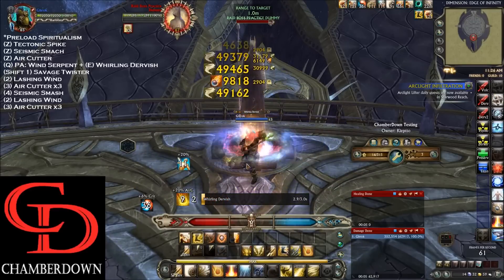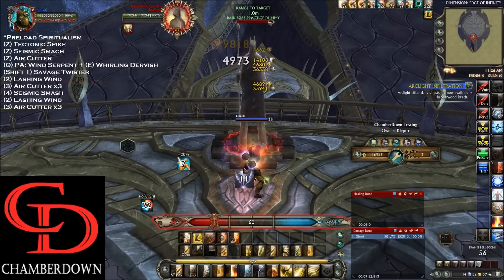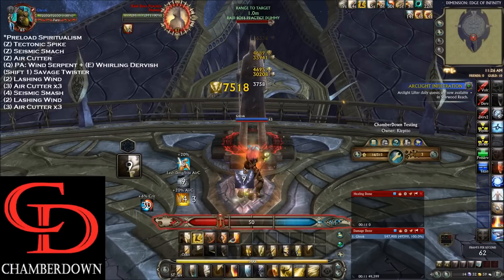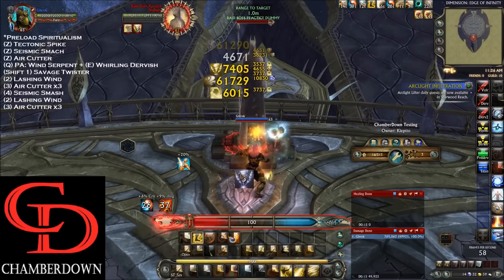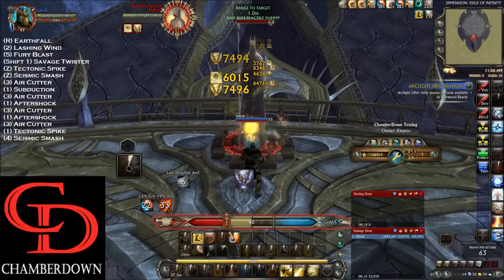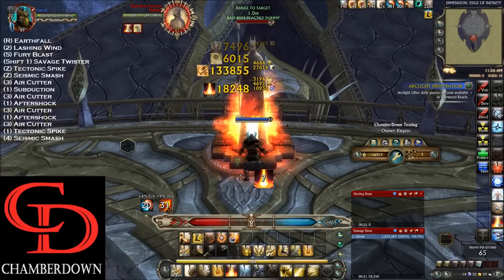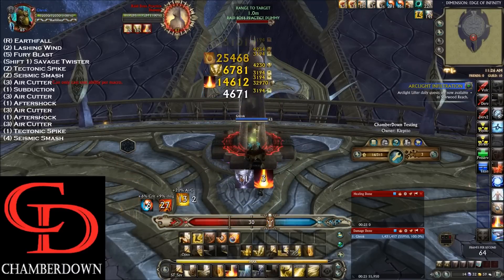Once that's done, do Shift-1 for Savage Twister, Lashing Wind, Air Cutter three times, Seismic Smash, Lashing Wind, and Air Cutter three more times. Then go directly into Earthfall. After Earthfall, go Lashing Wind, Fury Blast, Savage Twister, Tectonic Spike, Seismic Smash, Air Cutter, Subduction, and then alternate 3 and 1 back and forth.